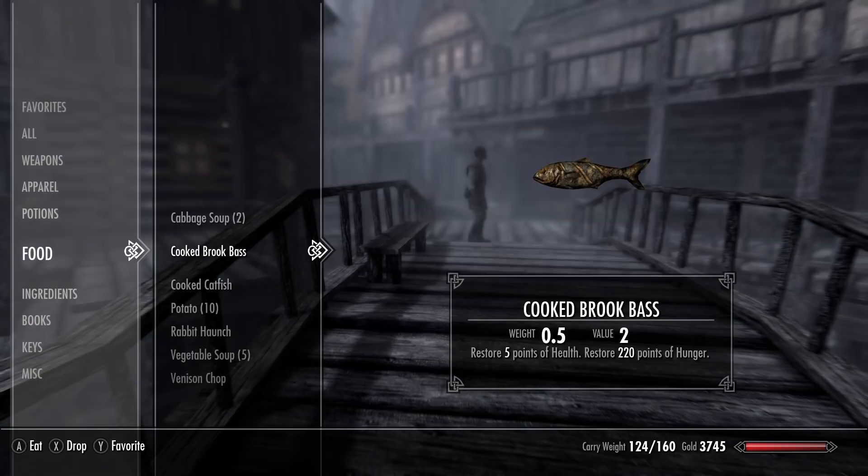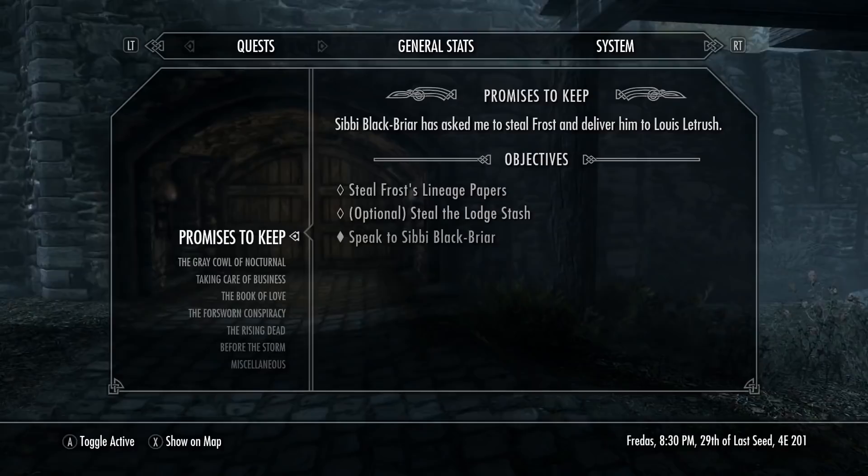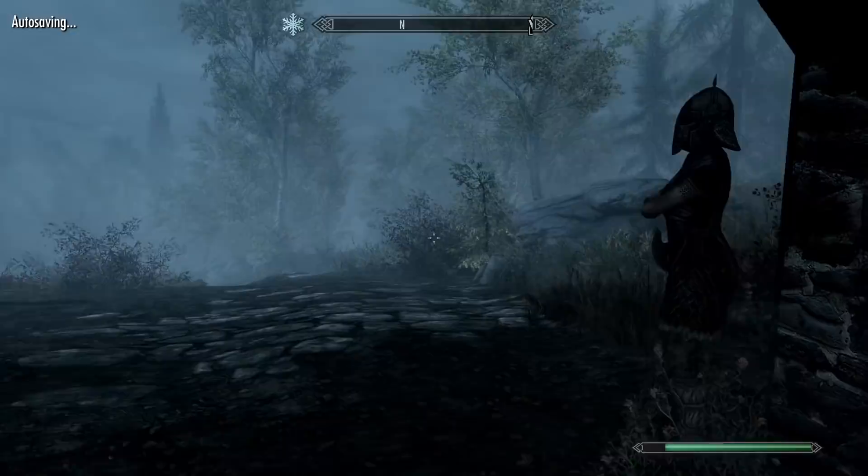Alright — optional: steal the lodge stash, steal Frost's lineage papers. Why is the waypoint telling me to go that way? It's way over there, that's what I thought. Isn't this the exit outside of Riften? Yeah, that was bizarre. We are out of here once again with a full stamina bar, a full health bar, and a full mana bar. We still haven't done the actual game intro, really — but that's kind of good. I was planning on doing the entire intro like we did with Dwells in Shadow, but it's really good that we're doing something entirely different.